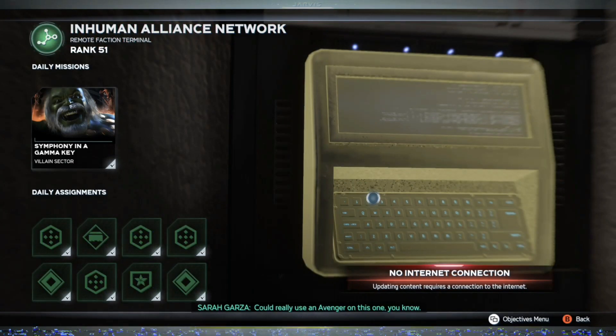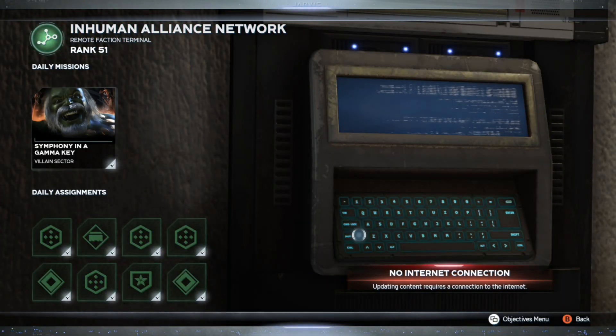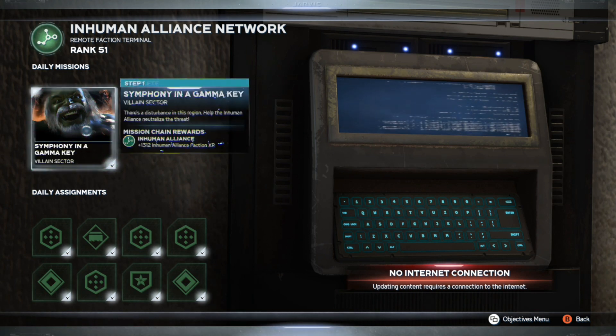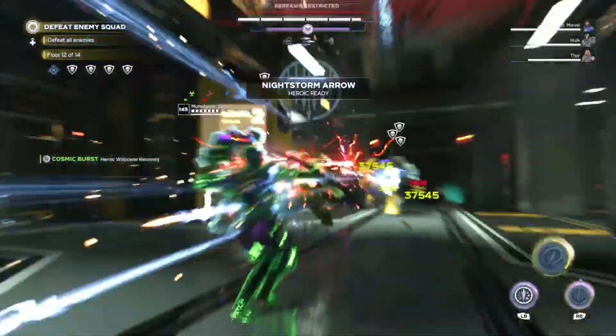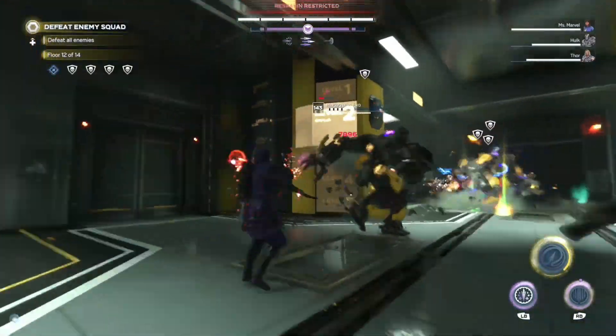Grab the Maestro villain sectors and then put your console back into online mode, but only after you've grabbed them. You need to be connected to the internet in order for the villain sectors to launch. Complete both villain sectors to move on.